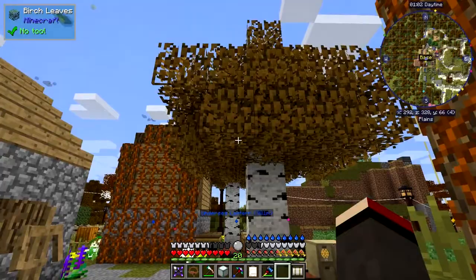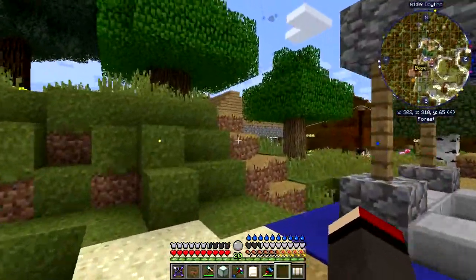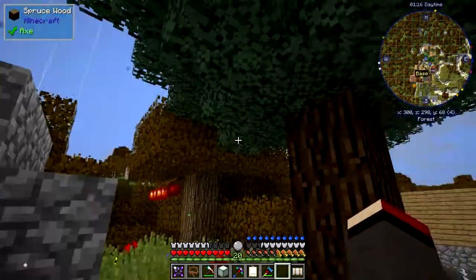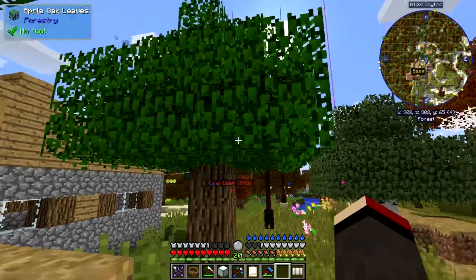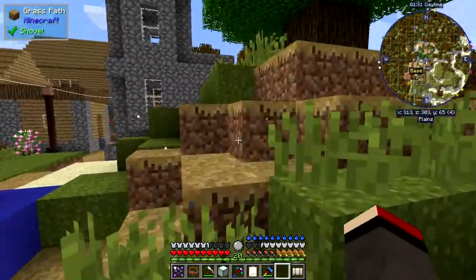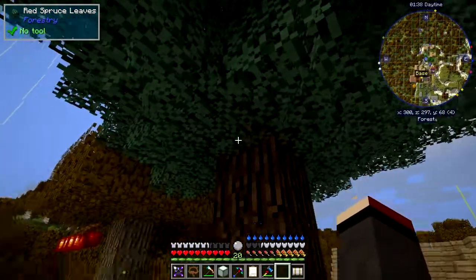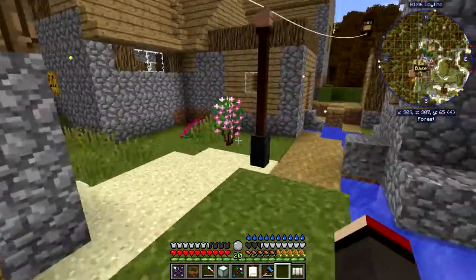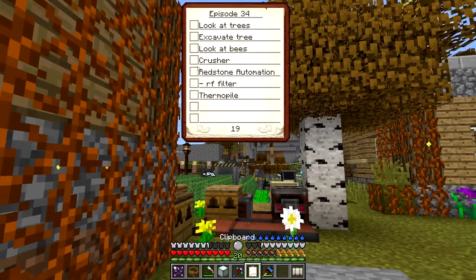You'll see that these are ordinary Minecraft birch trees and the forestry ones are over here. They aren't brown in autumn because it's pumpkin time. This one is a forestry spruce with red leaves and they haven't gone any color. The oak hasn't changed, and there's the apple oak from forestry. Also, the spruce trees don't grow into fours - you get a large tree but it doesn't make a four like it does in vanilla Minecraft, so you don't have to plant them in batches.